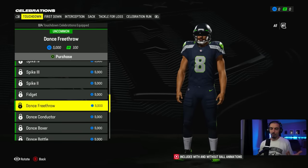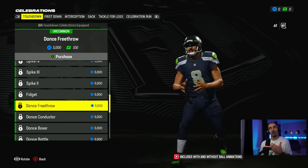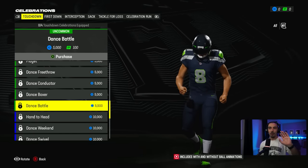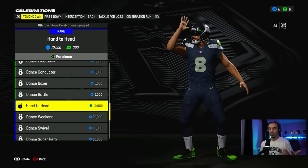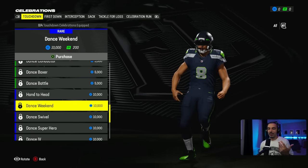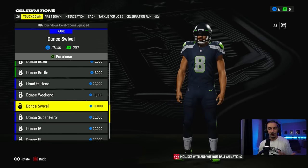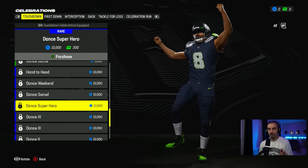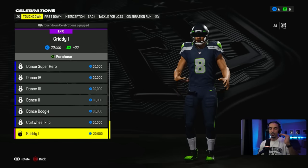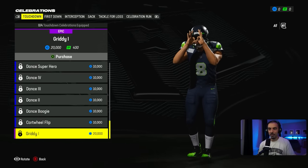There are different versions of the spike. There's kind of a fidget dance, a dance free throw — y'all know I love basketball, that was the worst jump shot I've seen in a while. You start with uncommon options, then they go to the rare options which get a little bit crazier. They got Dance Weekend, which kind of looks like the Bernie almost. They have superheroes basically in here. You have your uncommons, your rares, and they go down to the epic, which is obviously the Gritty that everyone's going to be seeing.